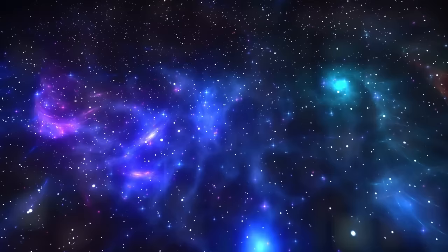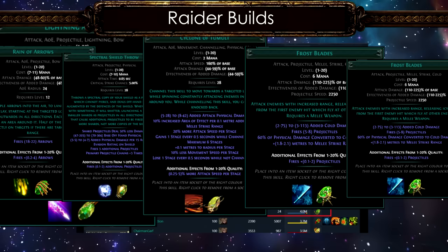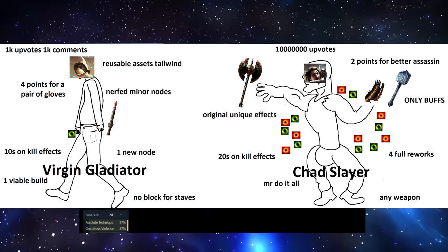Raider is also quite flexible when it comes to build diversity. The most popular one used to be Flicker Strike, but now we have Lightning Arrow, Rain of Arrows, Spectral Shield Throw, Cyclone of Tumult, Frostblades, Kinetic Blast, bleed bows, and even Penance Brand of Dissipation. The Scourge Arrow build at the top is definitely a meme — or perhaps not.